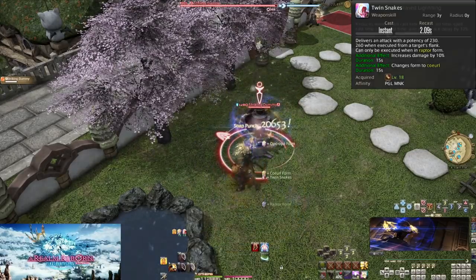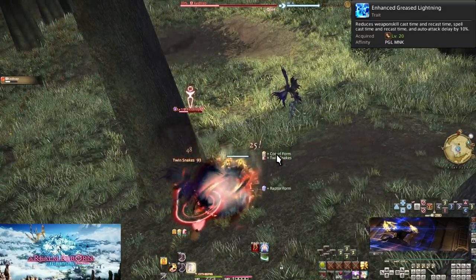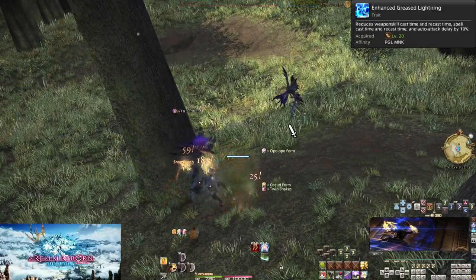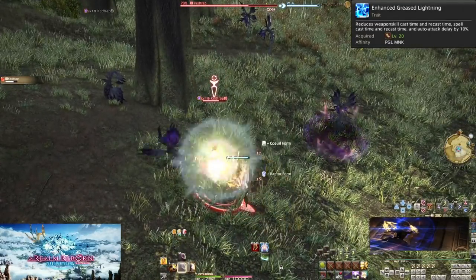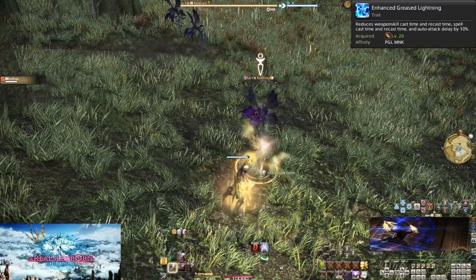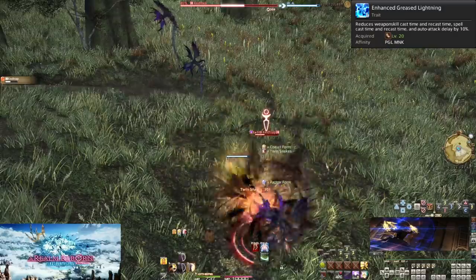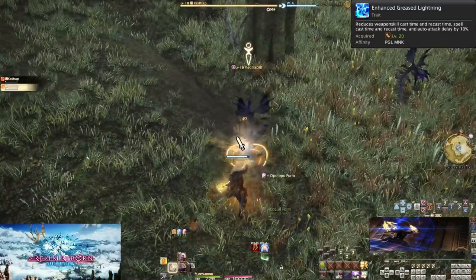Level 20: Enhanced Greased Lightning. This is an upgrade to Greased Lightning — instead of a 5% boost to our GCD and auto attack, it is now 10%. At this point, your base global cooldown should be 2.25 seconds with 0 boost from additional skill speed.